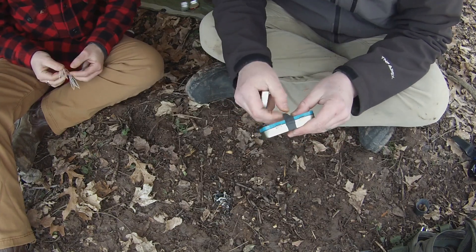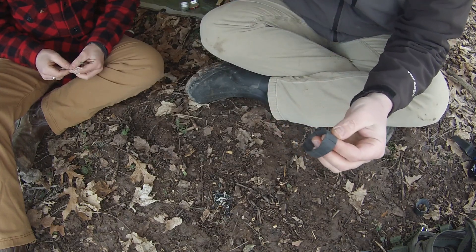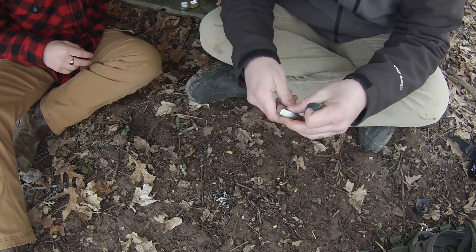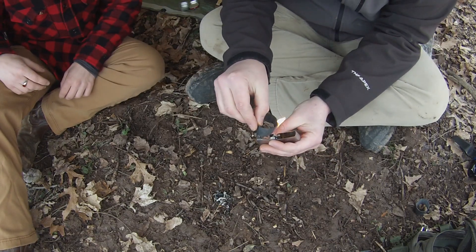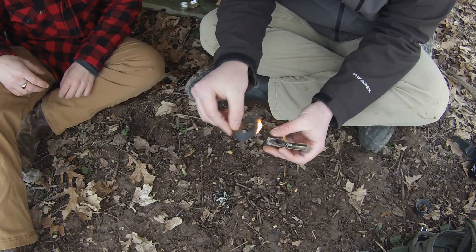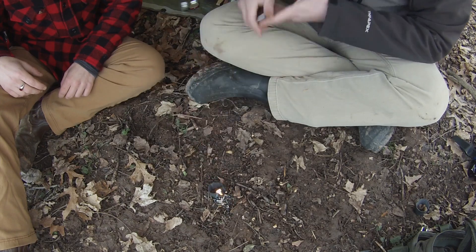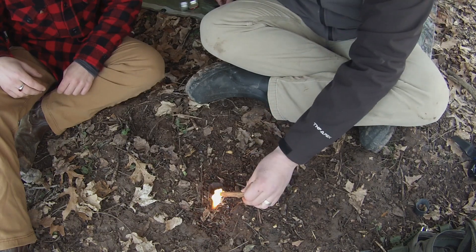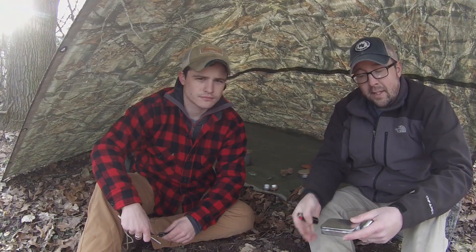Going along with materials you can bring with you — this is a ranger band, which is just a cut piece of inner tube. You can see I had it holding my char cloth tin closed. These are really handy to have, and they're also a good fire starter — another thing that helps save your primary ignition source. They burn really hot and for a long time — same principle, keep feeding it with fat wood or use it to get your fat wood going.